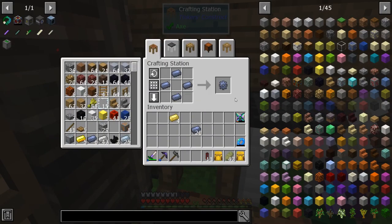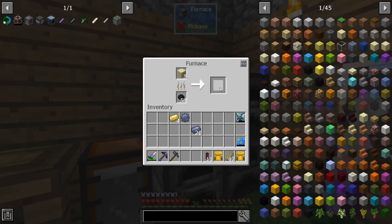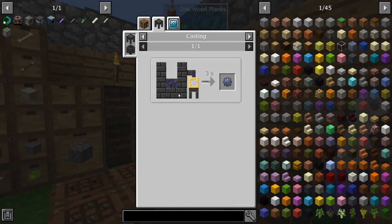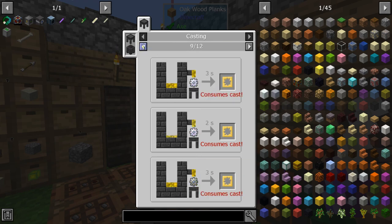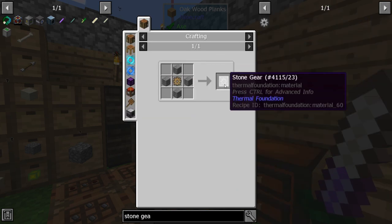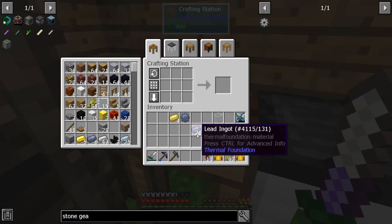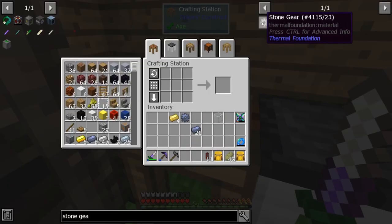To make a gear it's just four ingots in a kind of circle — that'll make you most gears by default unless the recipes have been changed. Alternatively you can cast them out if you want to make a gear cast. Usually you have access to a stone gear and you can use that for your cast. Since these gears require four ingots, it's the same as going through the smeltery or just crafting by hand.